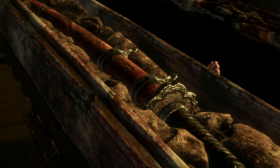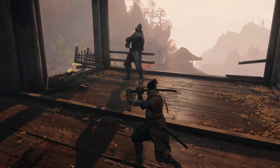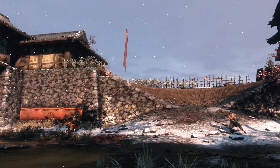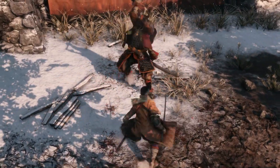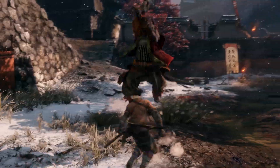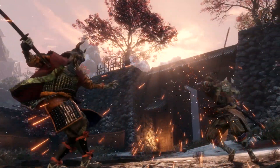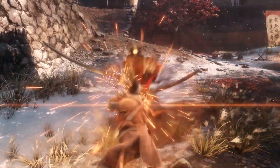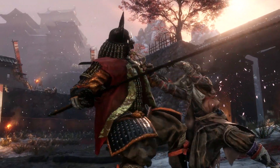Combat in Sekiro: Shadows Die Twice requires strategy, and the same tactics won't work against every enemy. A master shinobi must be both aggressive and versatile. Deflection is just one way to turn an enemy's attacks into an opportunity. Each deflection will deal damage to an enemy's posture. Keep it up and the enemy's posture will break, leaving them vulnerable. Use this critical moment to land serious damage with a shinobi death blow.